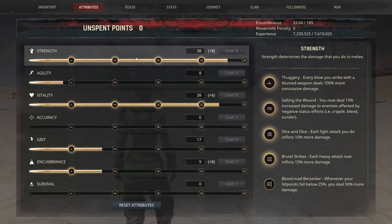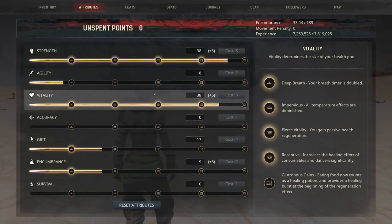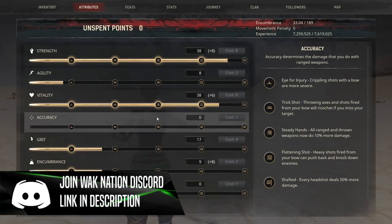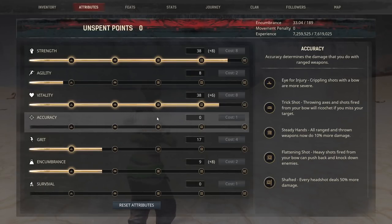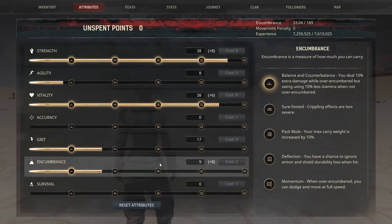In your attributes, you're going to find the ability to create a character that fits your gameplay style. Attributes are used to make your character better. So if you want to be stronger, run farther, or be able to climb more, these things are going to be under your attributes. Make sure you look at your attributes so that you can figure out what things you may want to unlock to make your character better and your gameplay experience more enjoyable.